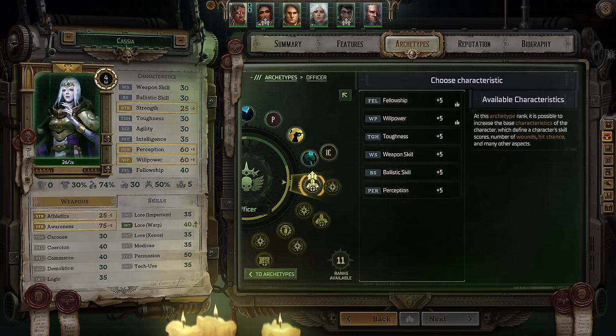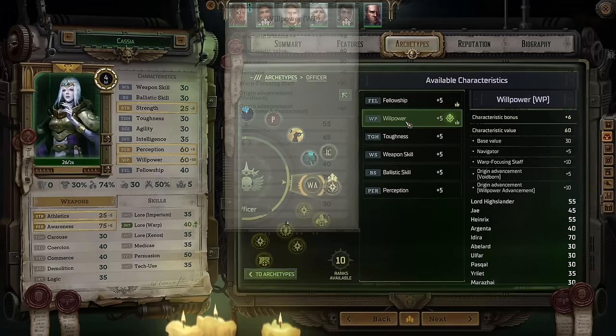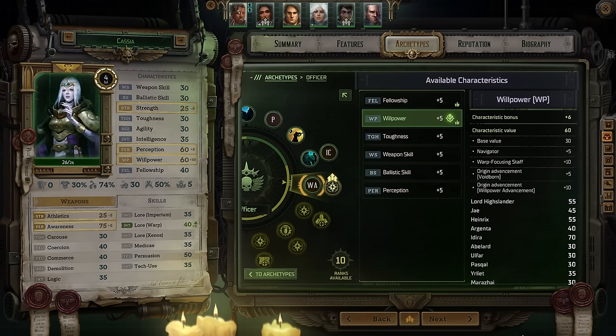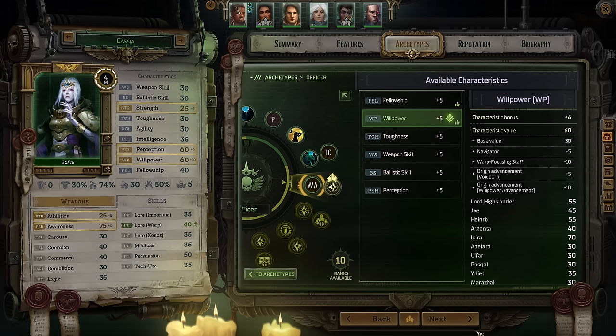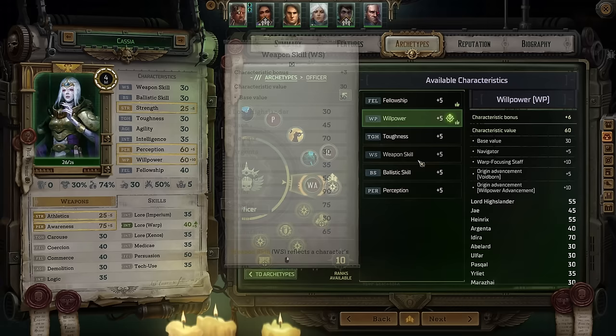At level five, you can start shaping Kassia into who you want her to be. Focus on willpower, since her navigator damaging talents all use willpower very heavily. When willpower isn't available, next is perception — it's huge in her build, helping both offensively and defensively, so pump it as high as possible. When neither willpower nor perception are available, go fellowship, as towards the end of the game she'll circle back to officer or grand strategist mechanics. Toughness, weapon skill, and ballistic skill do absolutely nothing for Kassia.